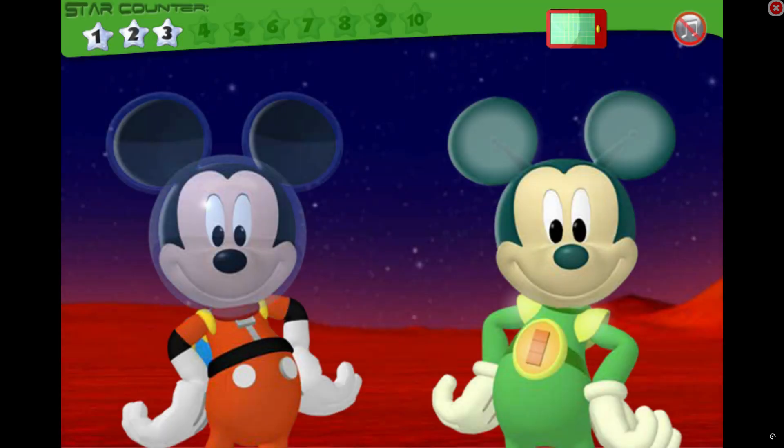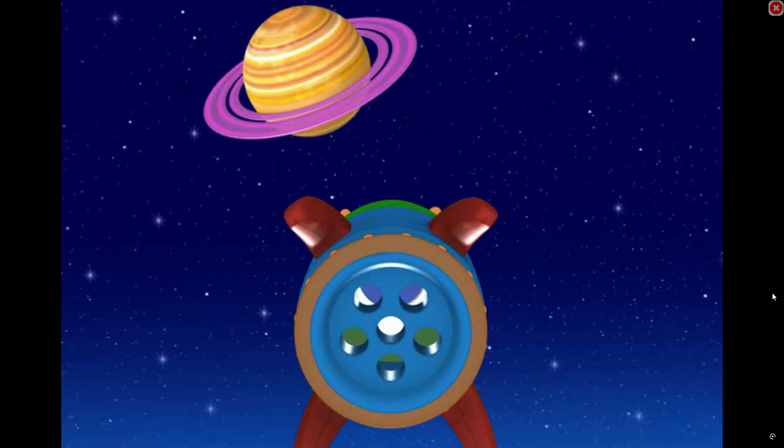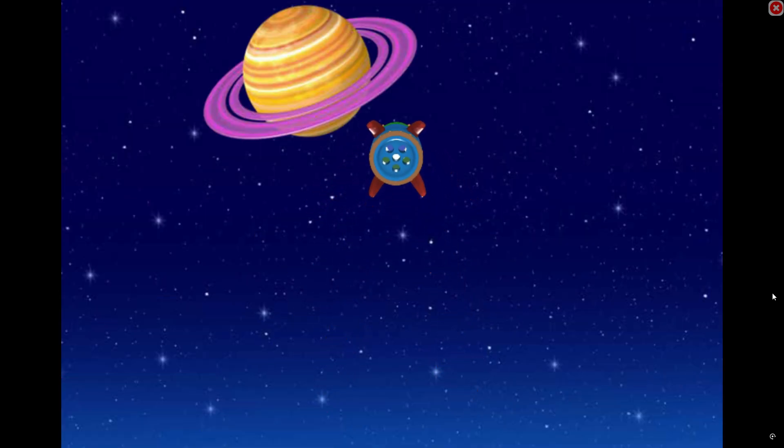You can get some more treasure stars if you play a game with Martian Mickey. Do you want to play? Great! All you need to do is find the differences between Mickey and Martian Mickey — not counting color, of course. When you find a difference on Martian Mickey, point to it and click. Yes! His belt is different! His ears are different! He has shoulder pads, and Mickey doesn't! We sure had fun! Saturn, here we come!